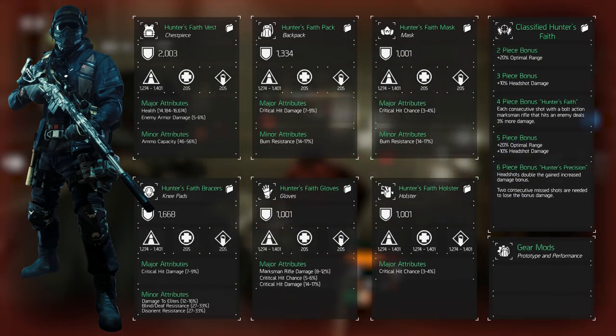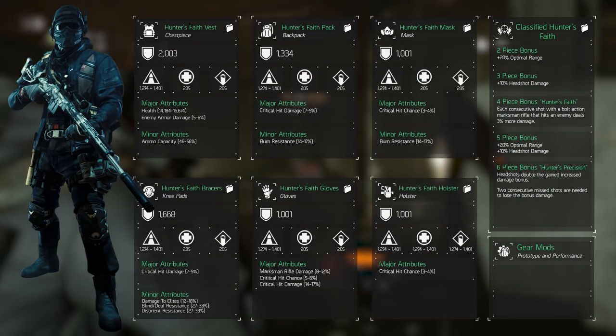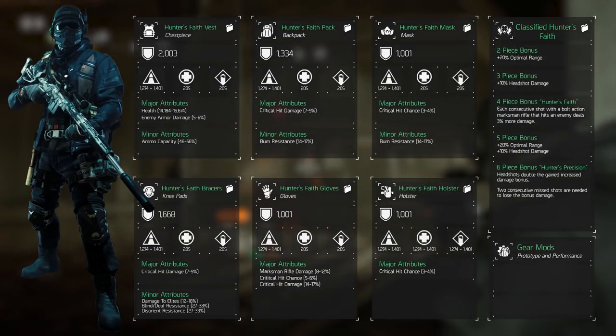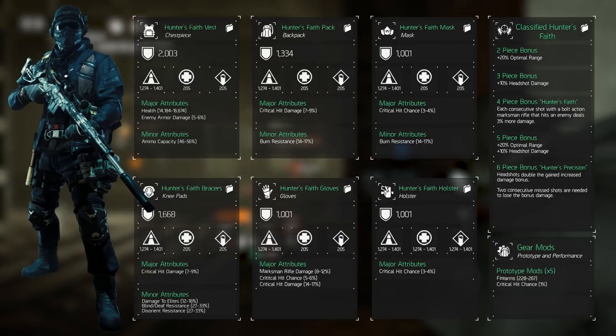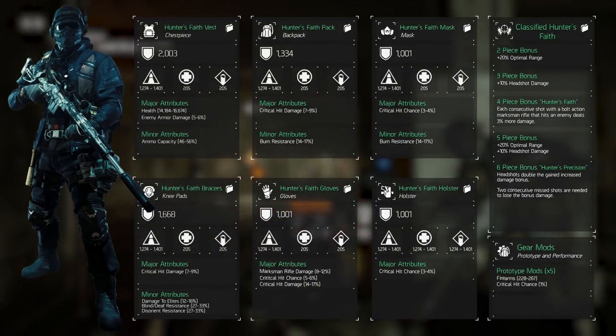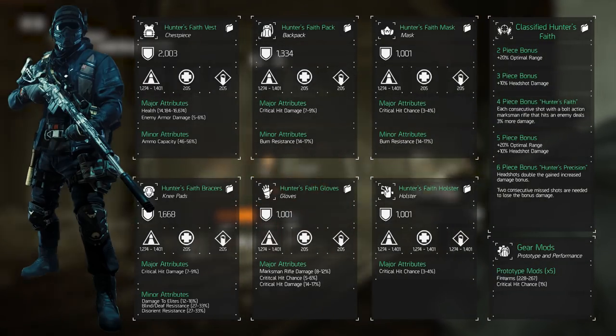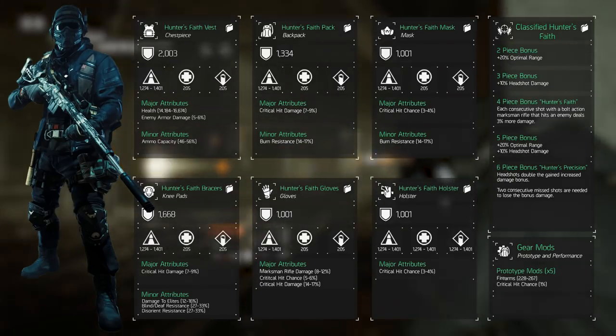The gear mods we're selecting come in two types: prototype and performance mods. There are 5 prototype mods and each one should roll firearms as a mainstat. The minor attribute is debatable — going for more damage we'll select critical hit chance, which rolls 1% for each mod adding an extra 5%. However, if we wanted to be more survivable, selecting health would be better.